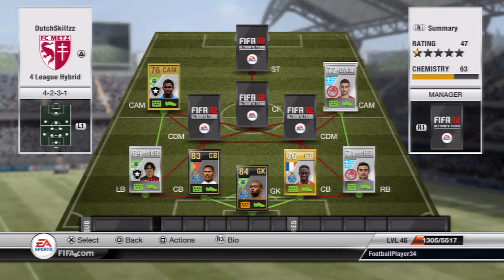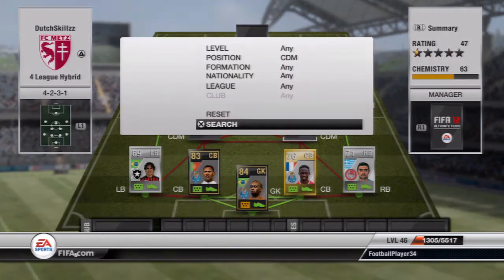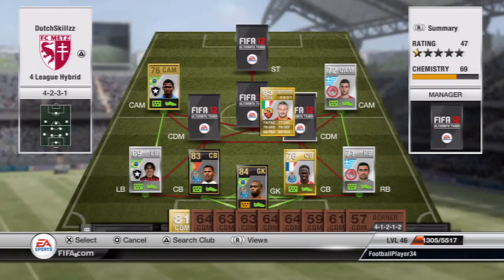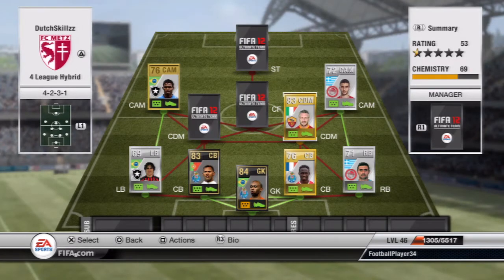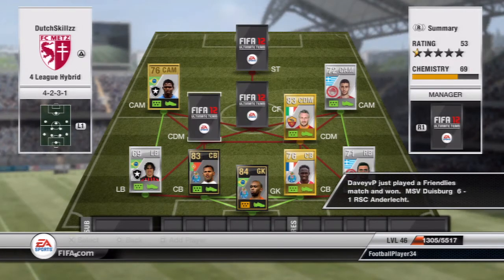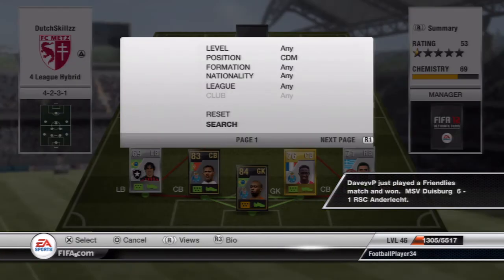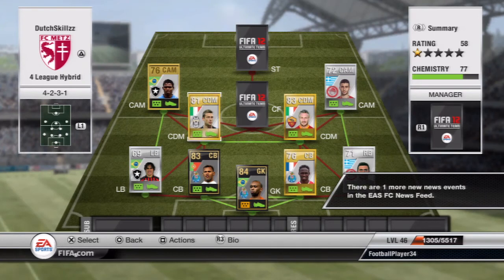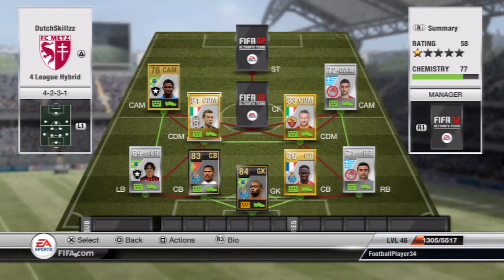Moving on to the CDMs and the center forward and striker, we have the Serie A. The first CDM is Daniele De Rossi — this guy has a beast long shot. Pairing up with him at CDM we have Marchisio, also a really good player with a really good long shot. They both have 3-star skills so he can do some roulettes in midfield, and they just pair up really well.